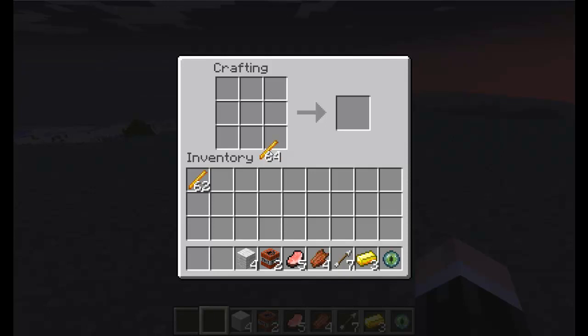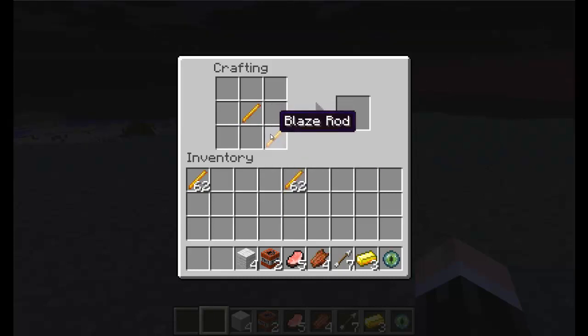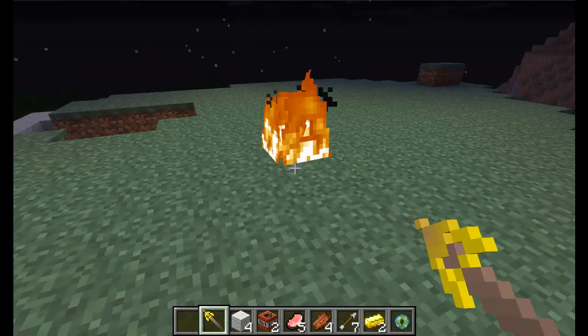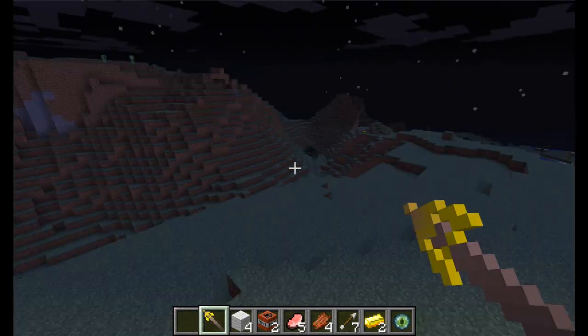Starting off with the lightning staff, and there are six staffs in total. The first is the lightning staff, which I will show you now. It's weird because it uses the blaze rod, and only the lightning staff has the golden handle. Every staff in this mod requires two blaze rods. And here we have the lightning staff.